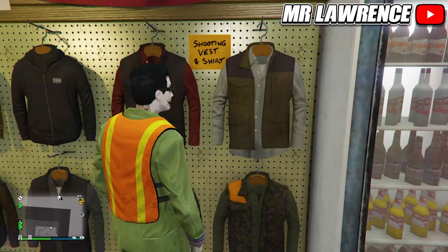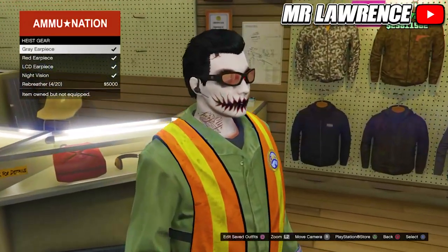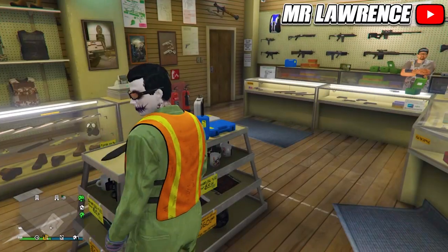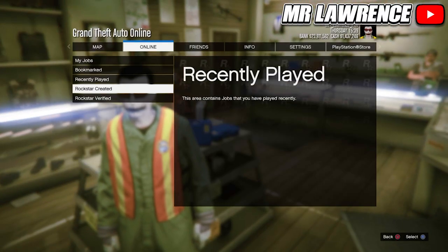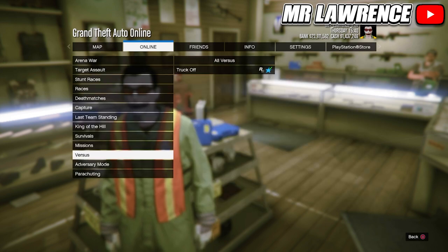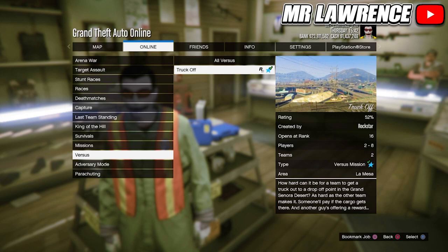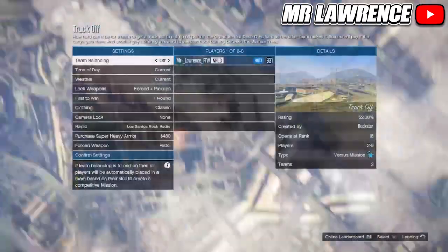Now go to the gear section and buy an ear piece. From here just open your pause menu, go to Online, Jobs, Play Job, Rockstar Created. Scroll to Versus and start the mission called Truck Off. You may have already seen this mission before — it was one of the most used versus missions for clothing glitches, together with Crooked Cop.